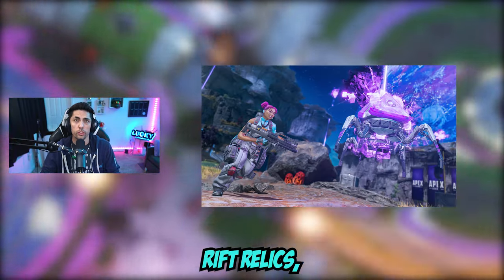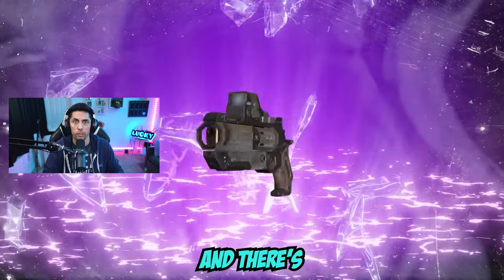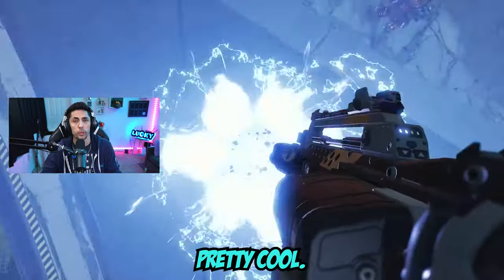We have something brand new called Rift Relics, which will contain weapons and new items called boost kits. There's also exotic hop-ups which do things like lifesteal, and there's also the brand new grenade launcher weapon which will deal splash damage and lets you rocket jump, which is pretty cool.